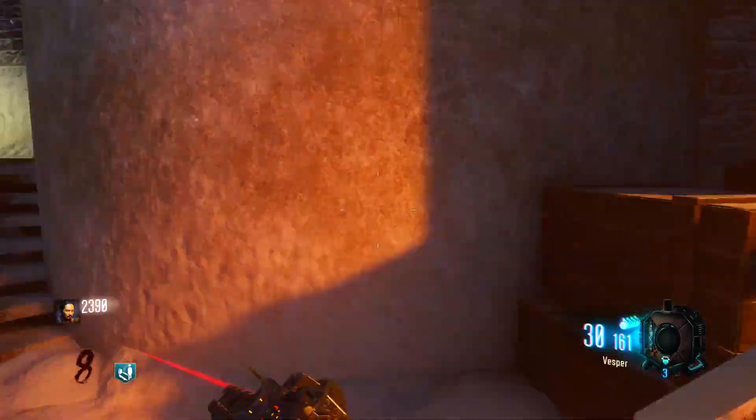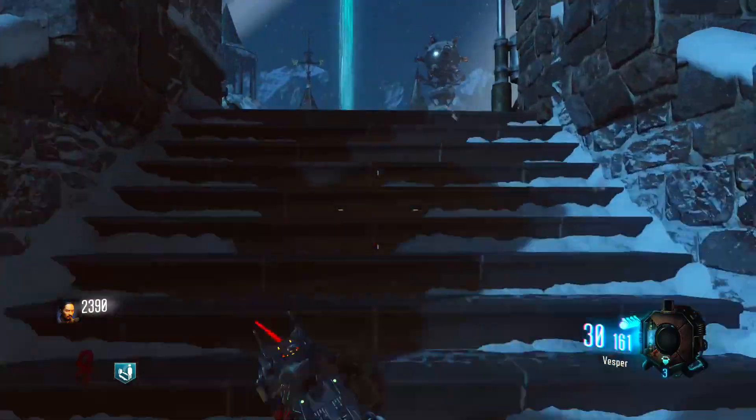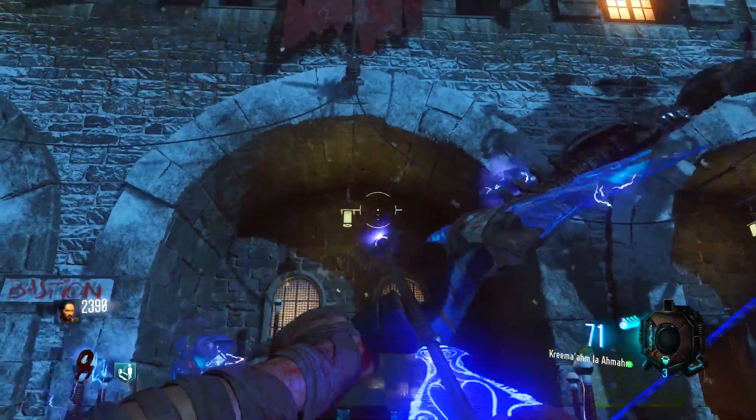What you guys are gonna do is simple — you're gonna build all the pack-a-punch machines. You can choose to do it in the undercroft, or you can do it upstairs just like I did in the bastion. Now once you've done that, you're gonna walk up to the build pack-a-punch machine.